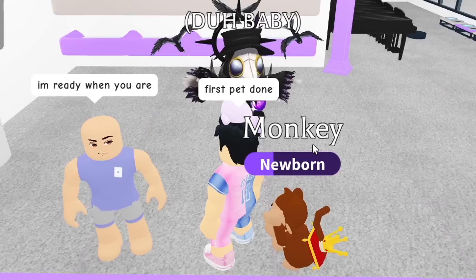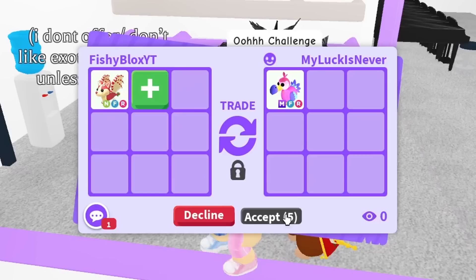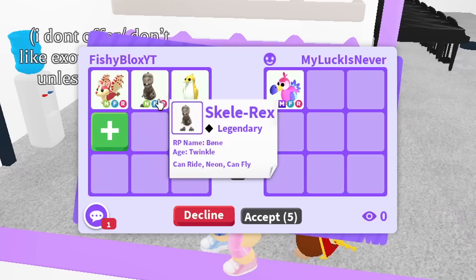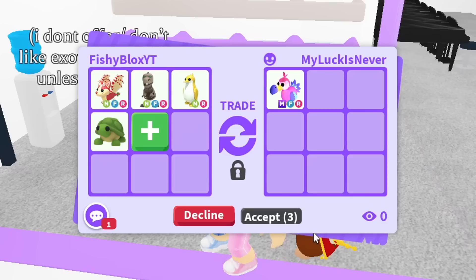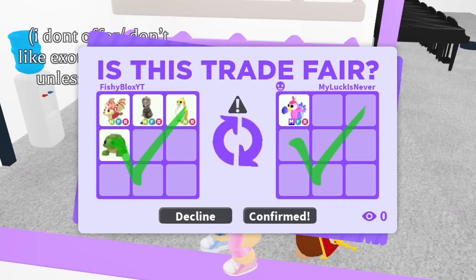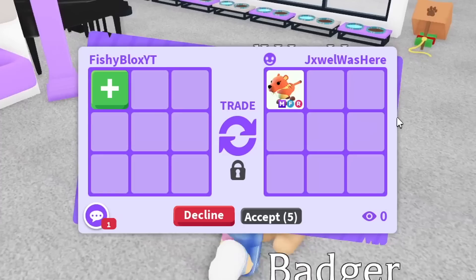Now trading for the mega dodo bird. My offer is a neon scaly rex, neon golden king penguin, strawberry shortcake, and a turtle - newborn no-potion turtle. Let me know if you think I'm overpaying or if it's fair. We hit accept and we got the mega neon dodo bird! Now we're just missing one more to move on. Shout out to Lucky for that trade.